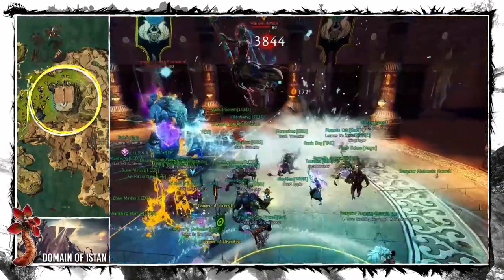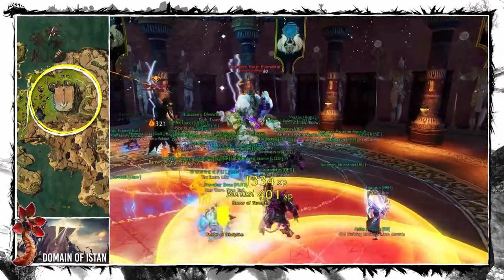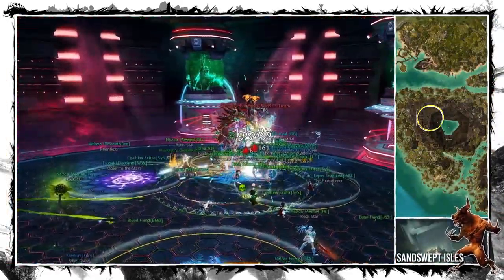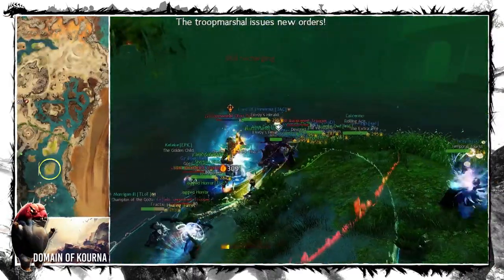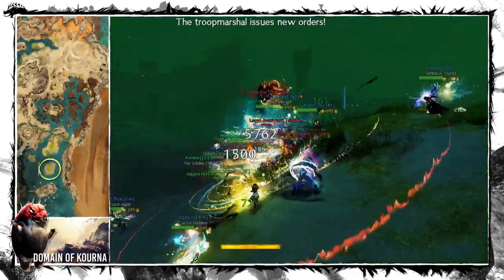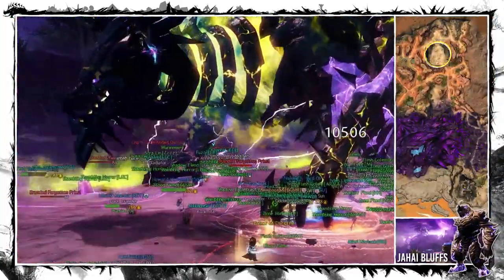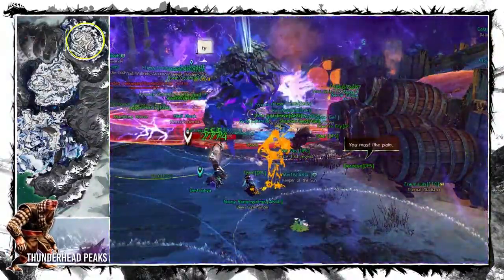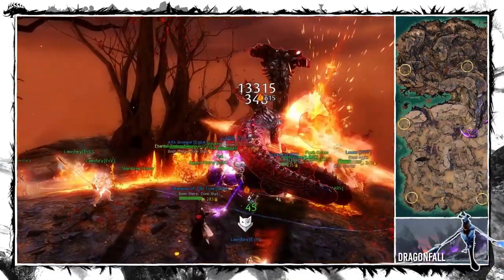Kill Warden Amala at the end of the Great Hall meta in the Domain of Istan. Kuda's Subjects at the Specimen Chamber meta event in the Sunswept Isles. Troop Marshal Olori Ogun Legendary Bounty in the Domain of Kourna. Dead-Eye Brandished Chatterer in the Jahai Bluffs. Warbringer in the Norn meta in the Thunderhead Peaks. And any champion after the Kralkatorrik meta in the Dragonfall.